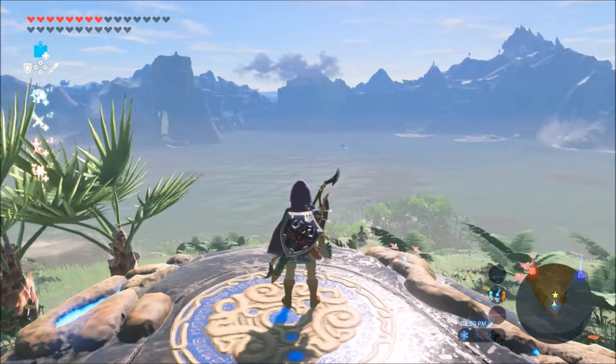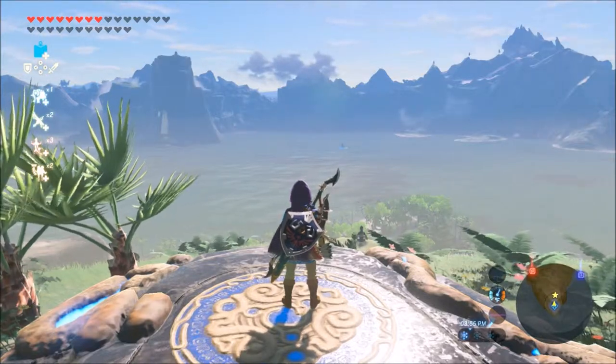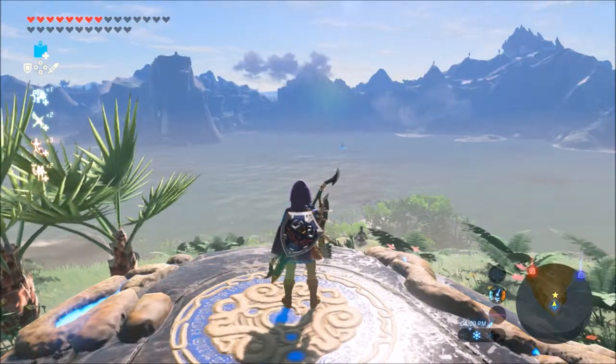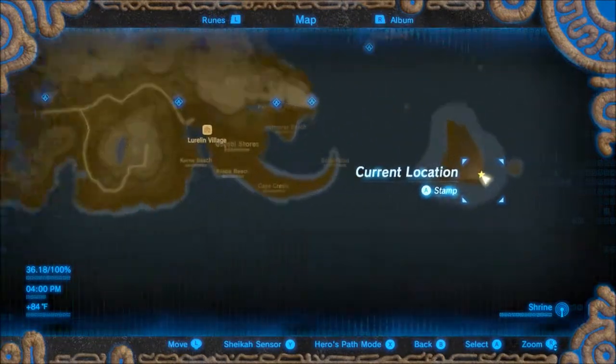What is up guys, Lord Respawn here, welcome to another Breath of the Wild video. In this video we're going to be doing the minigame — the paraglider course found on Eventide Island, way out in the corner.